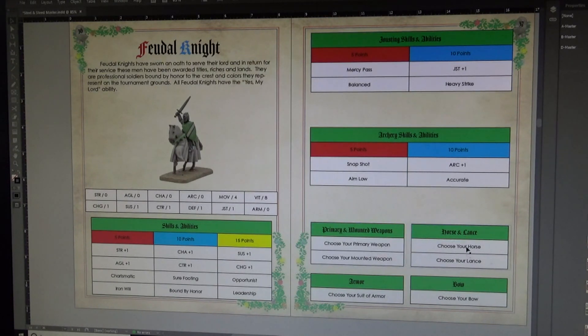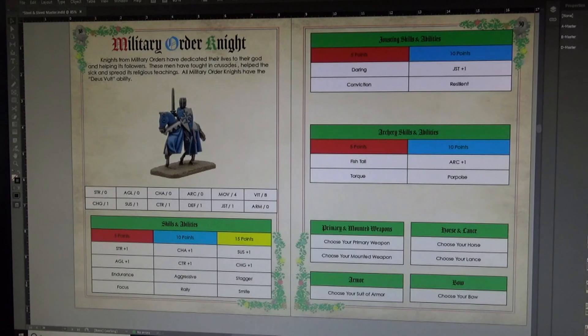When creating your knight you need to choose your primary weapon, a mounted weapon, a horse, a lance, a suit of armor, and a bow. All of these come with the package — you don't have to purchase them in a campaign setting; you get at least one of everything to start, so you're equipped to enter any type of tournament or contest and be ready to go.